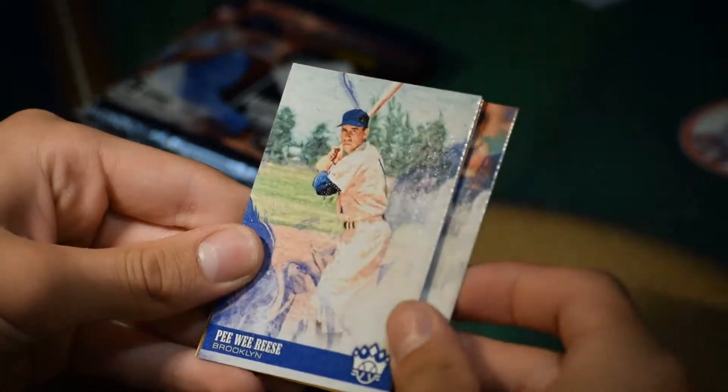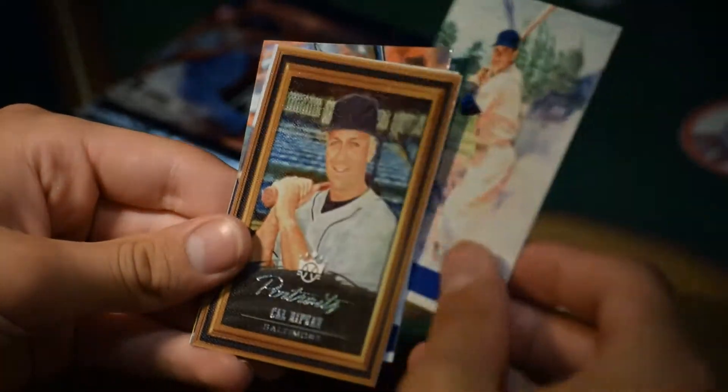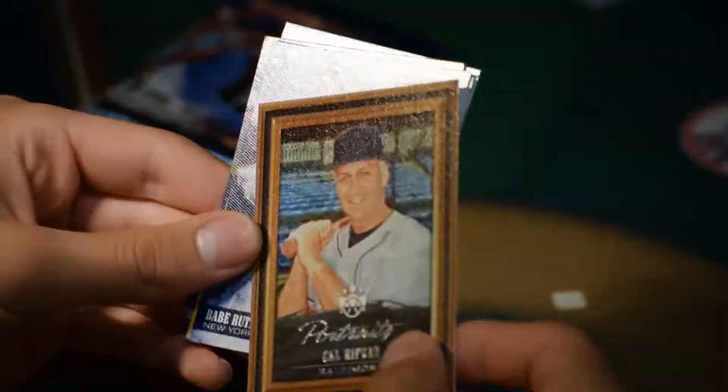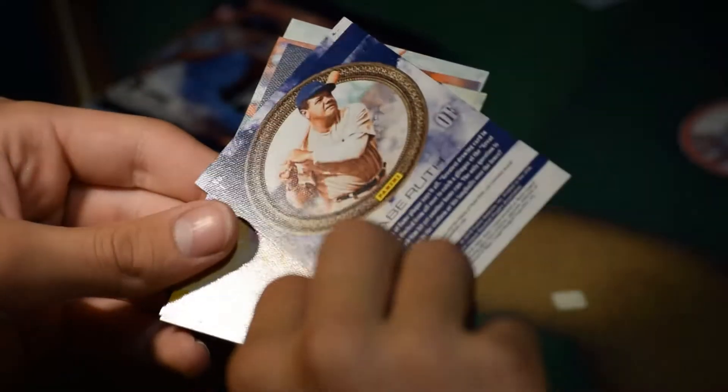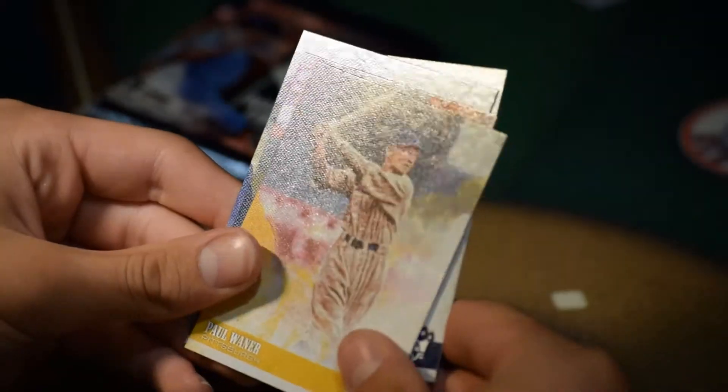Francisco Lindor, Cleveland Indians. Pee Wee Reese. What's this? Ah-ha — Portrait. Coward from Junior. Nice. Great Babe — Babe Ruth. Paul Wanner.